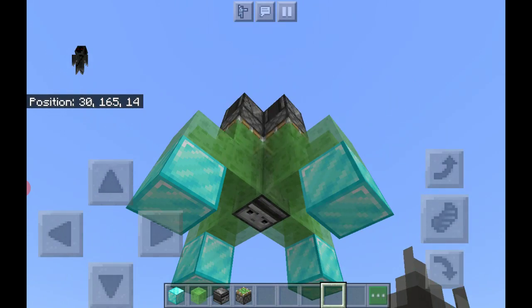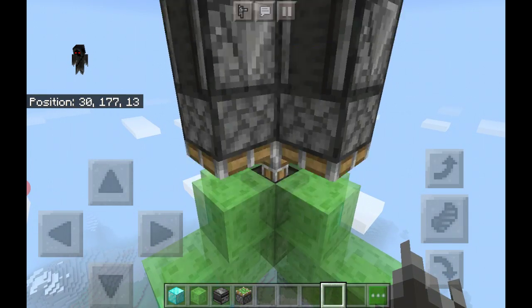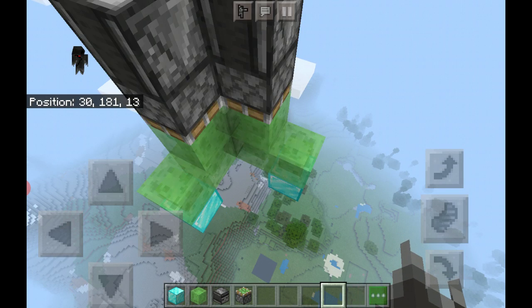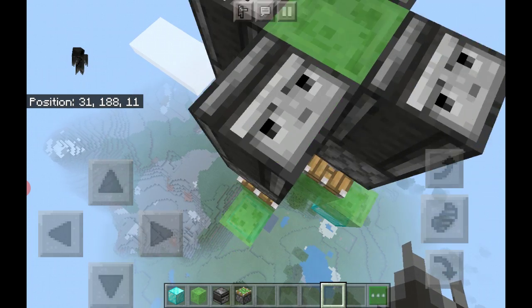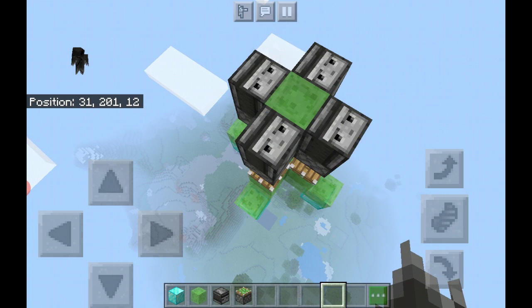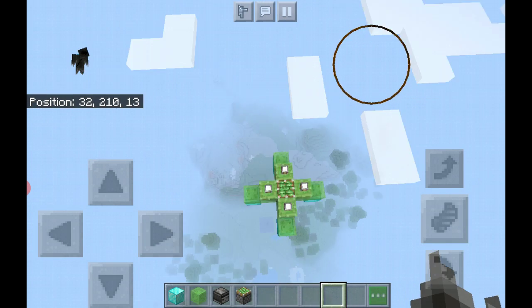It is a little laggy up here, but what's happening is those pistons are pushing the slime blocks down and that one is pushing it up, causing a chain reaction that launches you up to the sky. It's very complicated, but the observers are detecting the movement to push the pistons down when the upper one pushes up — it pretty much detects everything by itself.